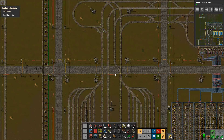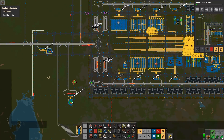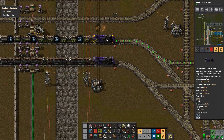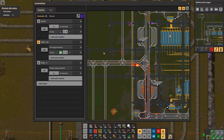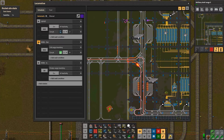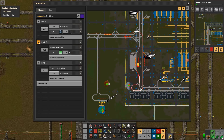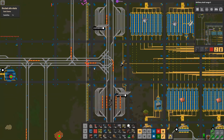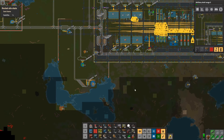Now the next thing we want to do — run here — that should help. You can see more trains coming in here. These are always problematic because they need to turn. That's an iron train — why are you going to iron out? That's the issue with this train network: some trains are dispatching too often.